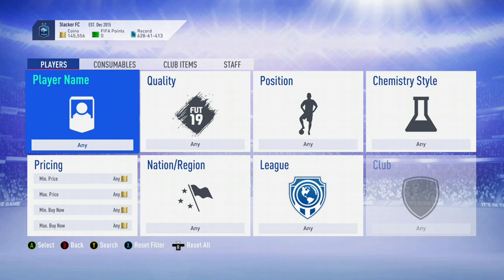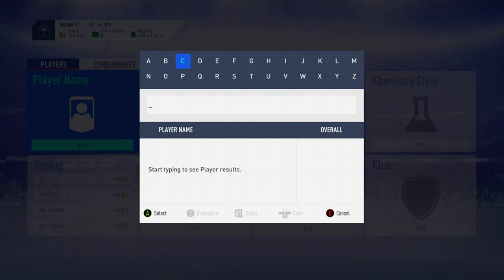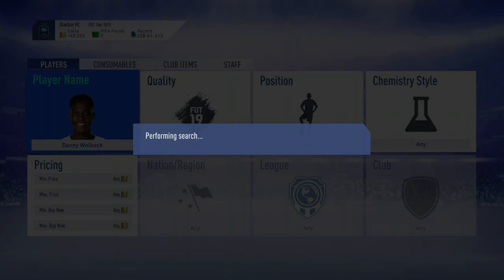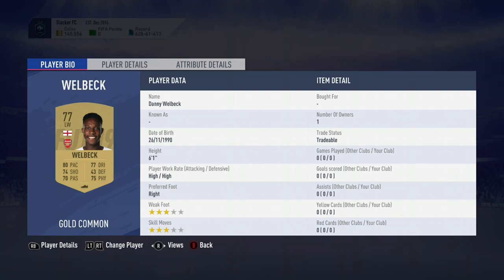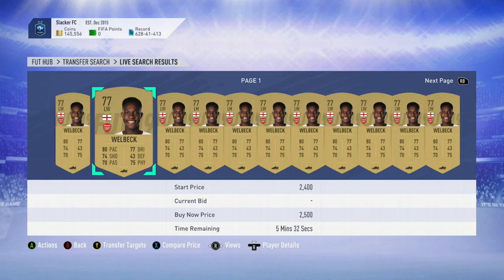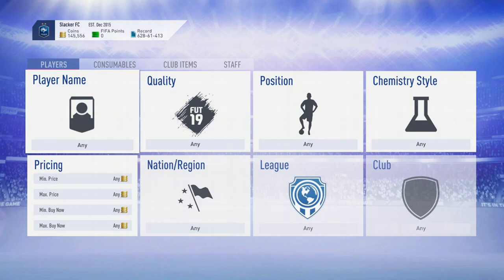The basis behind this is finding players with chemistry styles applied — it's going to be kind of your base players that are okay but not the best. Someone that will work pretty well next year is a Danny Welbeck. Let's look at his card: Danny Welbeck, very cheap card, left mid, 80 pace, 74 shooting, 6'1". Very good card for the beginning of the game, he's going to be in demand. People are going to want to put a chemistry style on him — what people want is a hunter, which gives him 3 pace arrows and 3 shooting.